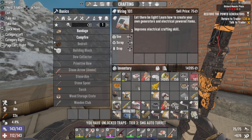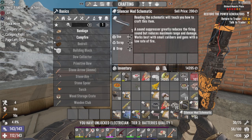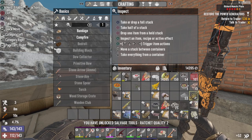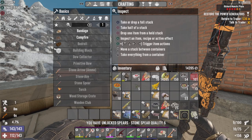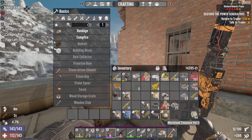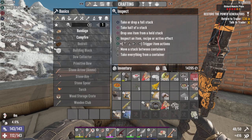We're actually maxed out on the traps, so we can now use SMG turrets. I found this suppressor mod from the schematic out of the zombie loot on the roof — that's really cool. We got stone spear quality 6, 9 out of 100, can harvest more brass from that. First mod schematic: bandolier mod. And handy land.